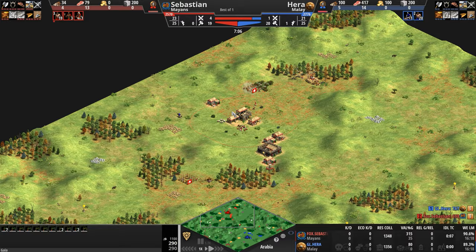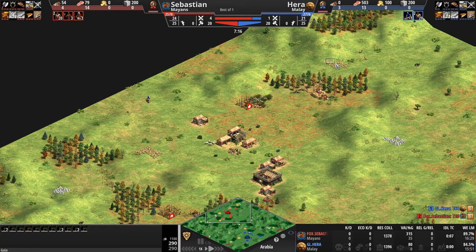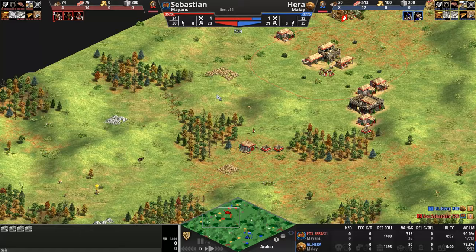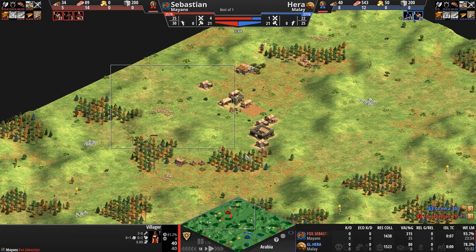We'll see if Hera has four forests as well — usually there's good symmetry on these maps. Secondary gold off to the back, tertiary gold and secondary stone a little bit exposed, outside the safety of the wall Sebastian is already creating. The southwestern portion of the base is pretty closed off, but the eastern portion is pretty darn open for Sebastian — literally a direct line of attack for Hera.